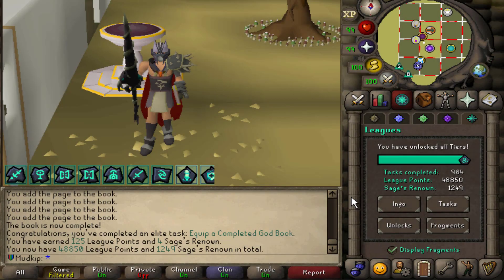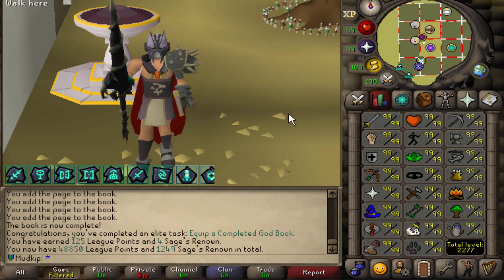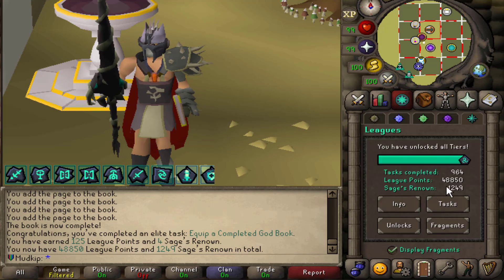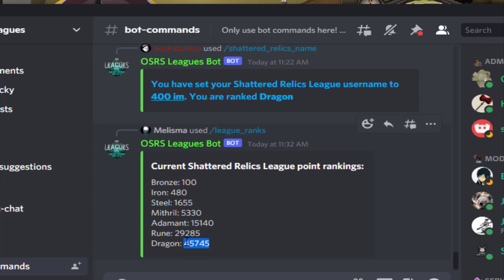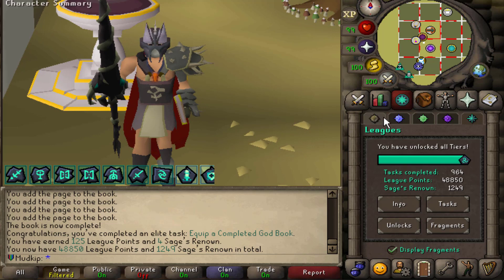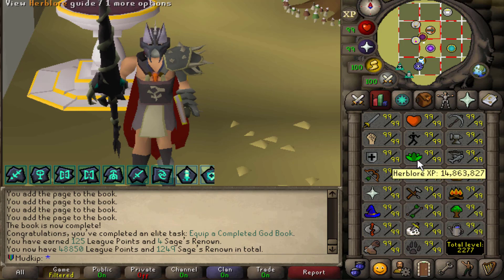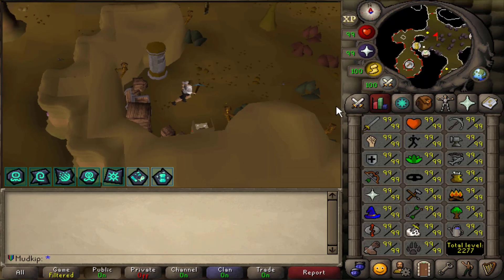Welcome back to another episode of Shadowed Relics League. I have a real goal this video — since we're nearing the end of the league, now is a good time to go for as many 25 million XP skills as possible. I'm about 3k points into Dragon right now, but I won't be able to play the last five days since the league was extended mid-run. Each 25 mil skill gives 125 more league points.